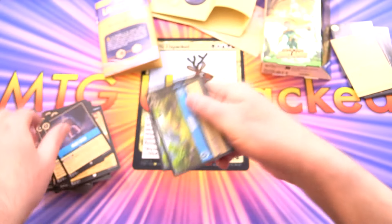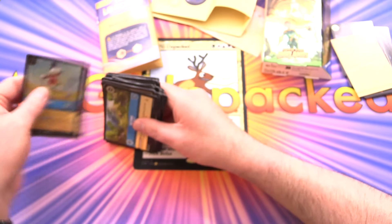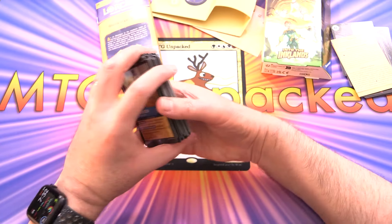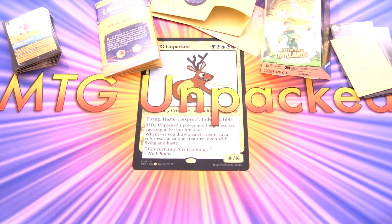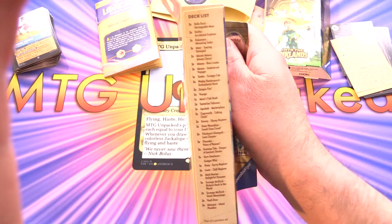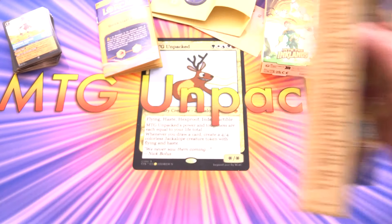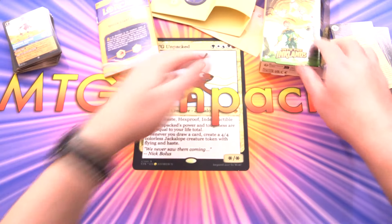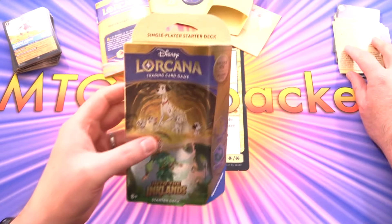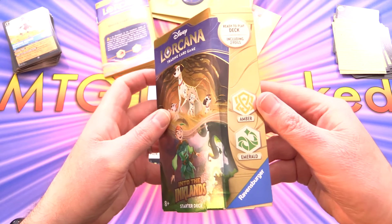That is a nice deck. I'm glad they put the locations in so you can get used to playing with that new mechanic. If you want to build this on your own, the complete deck list is right there on the side of the packaging. Let's get on to our next one - Peter Pan, Amber and Emerald.